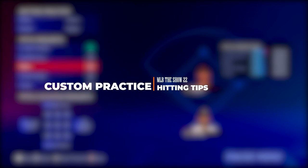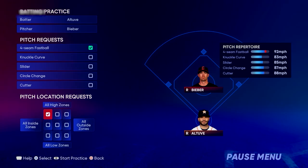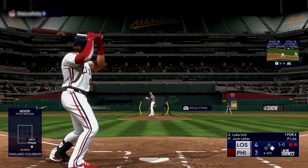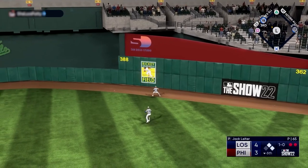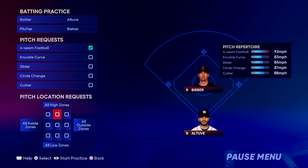MLB The Show introduced the ability to practice against specific pitches in specific locations in custom practice, and this addition was big. It lets you address any specific weakness you may have at the plate. I've always practiced hitting the ball right down the middle first and worked from there. If you have a certain pitch you're hitting one for a hundred against, you can set it up in custom practice and work nothing but that pitch in a specific location to build muscle memory on how it moves and increase your pitch recognition. Once comfortable, add in another pitch in the same location with a wildly different speed to test your recognition, then add more locations and pitches to simulate playing against an actual human opponent. Don't be afraid of custom practice — it can definitely help you make the necessary adjustments to hit or lay off pitches you struggle with.